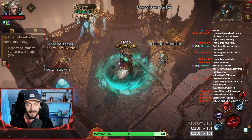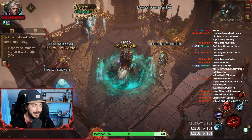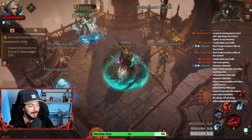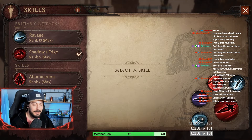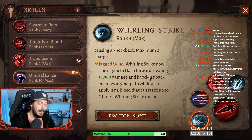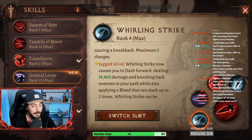Today we are going to talk about a very annoying PvP build for Blood Knight. Let's jump straight into it and start with the skills. First we have Whirling Strike. We are using this as a movement skill plus CC. We are going to talk about essences and other stuff after we talk about skills.